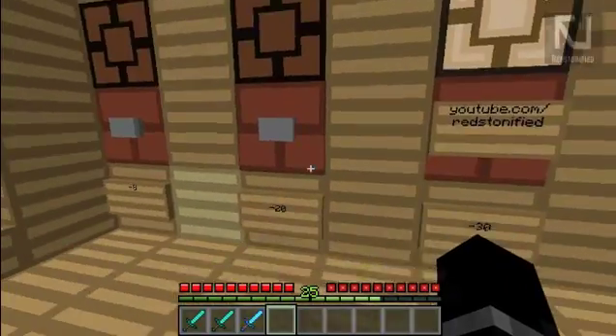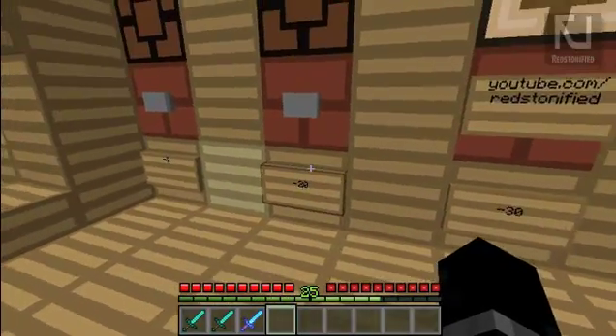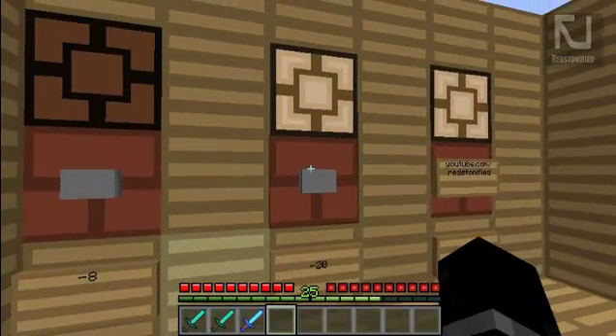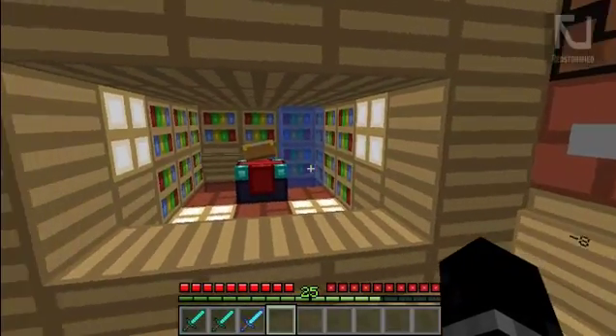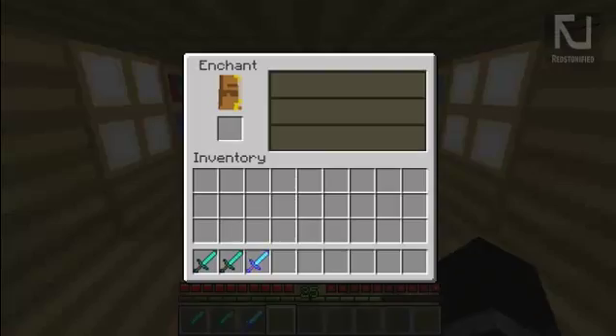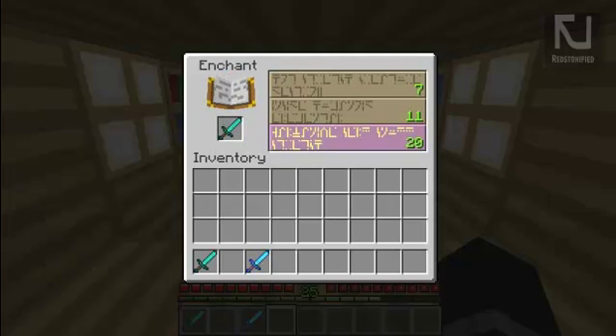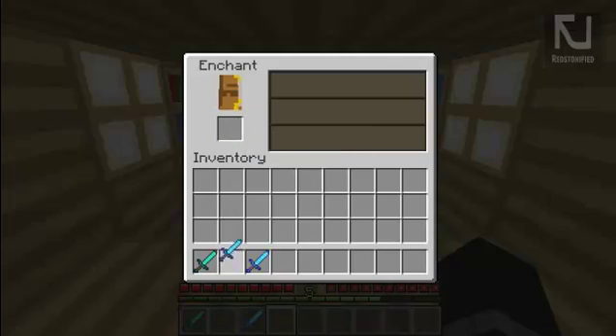What I can do is push this button and it's going to give me enchantments of level 20 or less. We push this button, pistons are going to go off and water is going to flow down. Now we check again — we're going to get enchantments of a maximum of 20. So let's enchant this — Sharpness 2. Sweet.